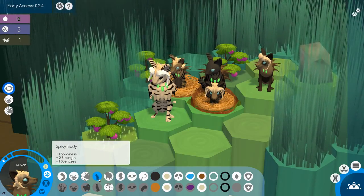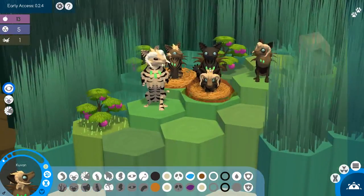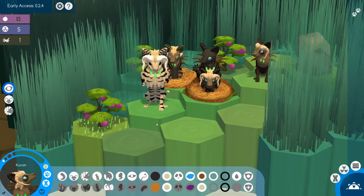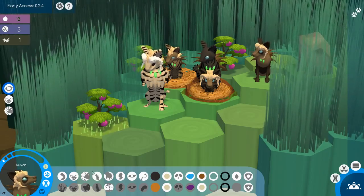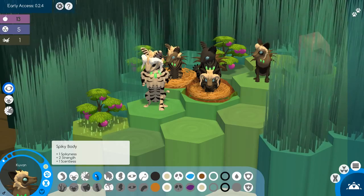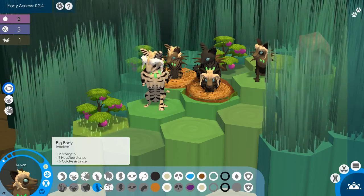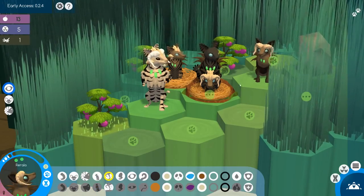He also has the spike body. Everyone's been getting the spike body from Eve — it seems that has been a very dominant gene through the family, which is okay. It doesn't really have any negatives to it; it adds to strength. So that's really good. It's actually better than the big body, which is what I typically breed in, but we'll take it. We'll take the spiky body.